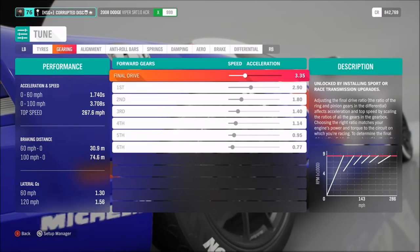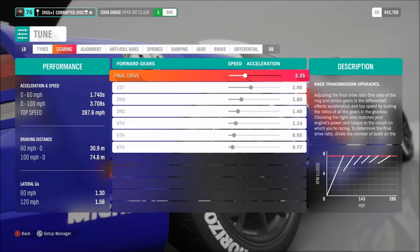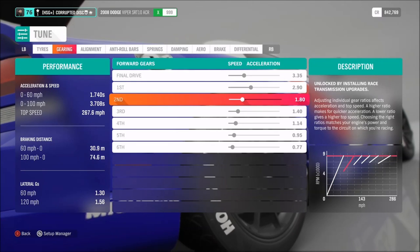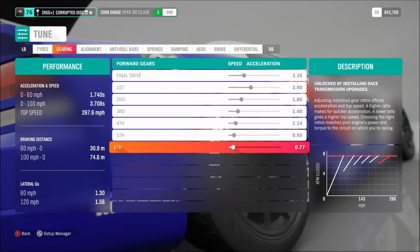As far as the gearing — the transmission, the gearbox, whatever you want to refer to it as — for the final drive we've got 3.35. Then for the individual gears: 2.9, 1.8, 1.4, 1.14, 0.95, and 0.77.